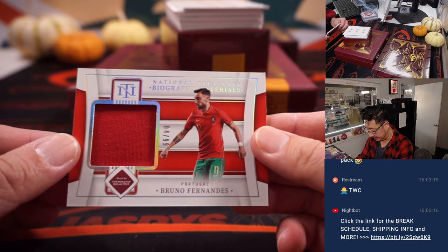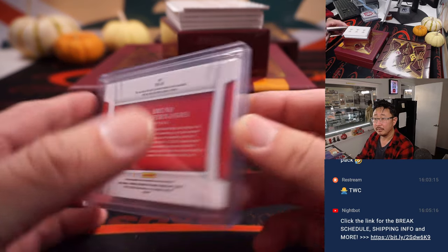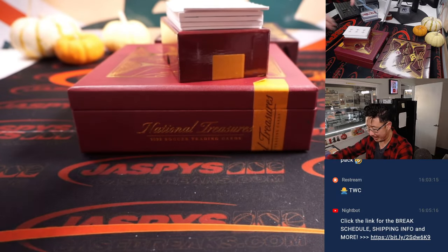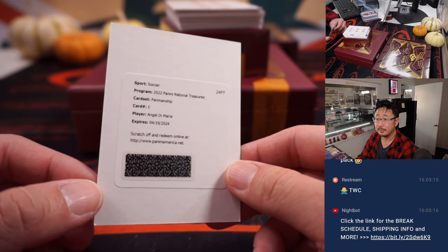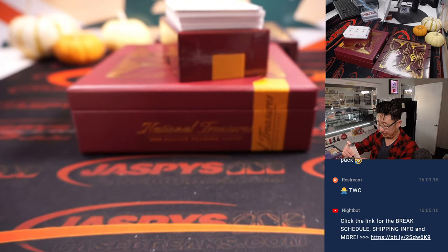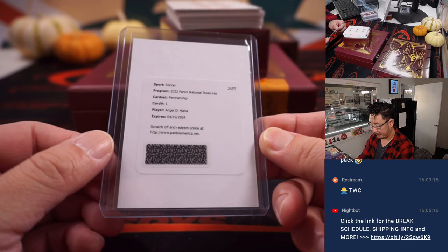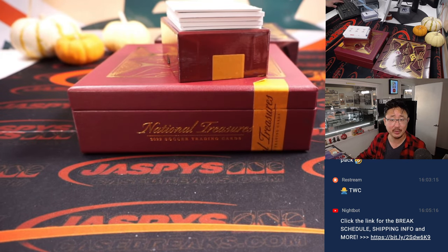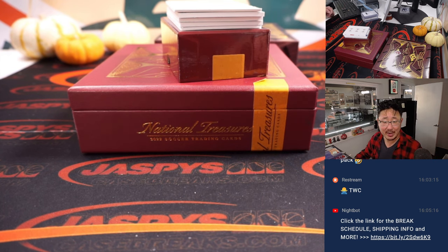We got Bruno Fernandes, 84 out of 99 for Portugal. Timothy with number four. That Portugal team — bit of a long shot, but could make some noise in this World Cup. Redemption — that's for Reece, who has number zero. It's Angel Di Maria, the Argentinian. He's currently with Juventus, but was with PSG for a while, Man United for a bit, Real Madrid, Benfica, et cetera.